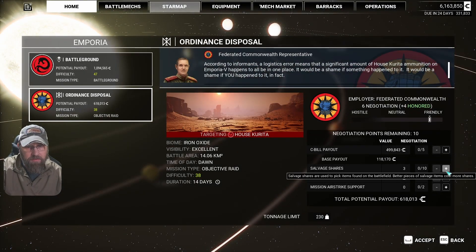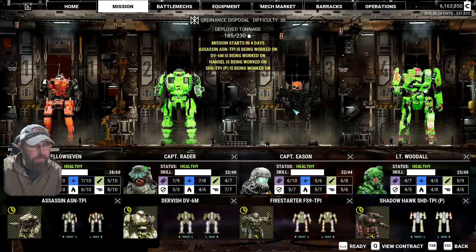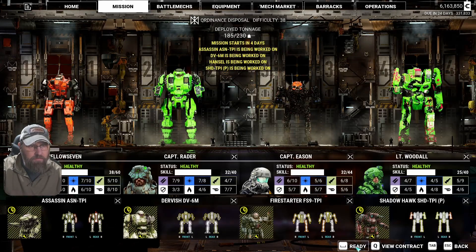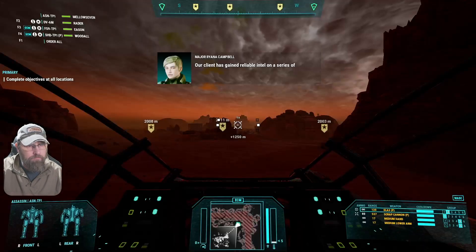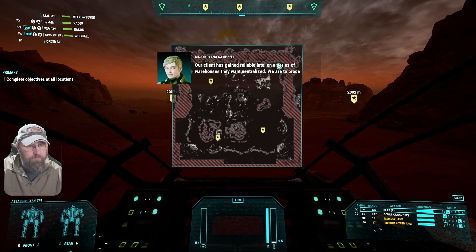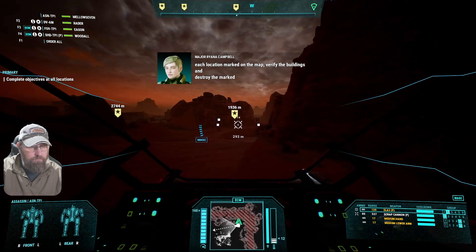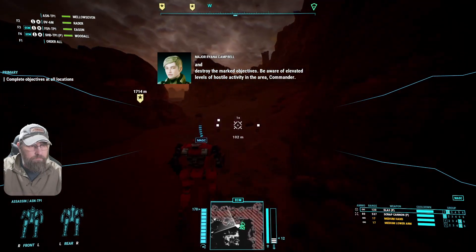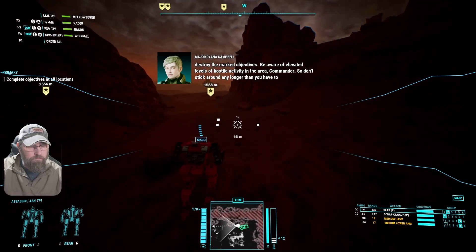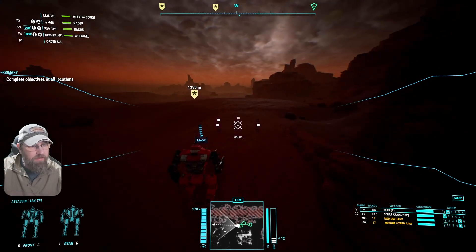This one is a 230. We'll take nine — that gets us up to 30. I think we just go with what we have. Our client has gained reliable intel on a series of warehouses. We are to proceed to each location marked on the map, verify the buildings, and destroy the marked objectives. Be aware of elevated levels of hostile activity. So don't stick around any longer than you have to.